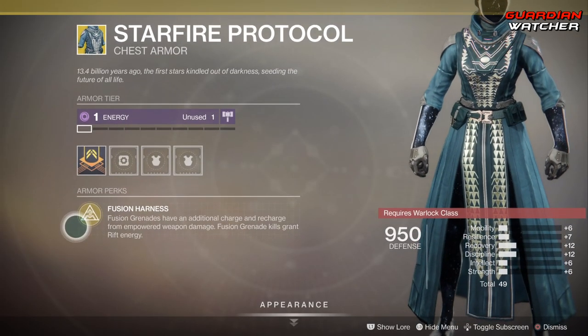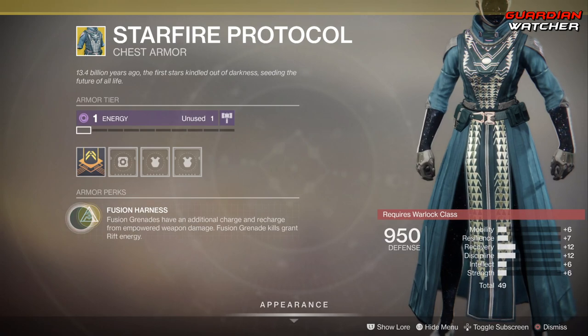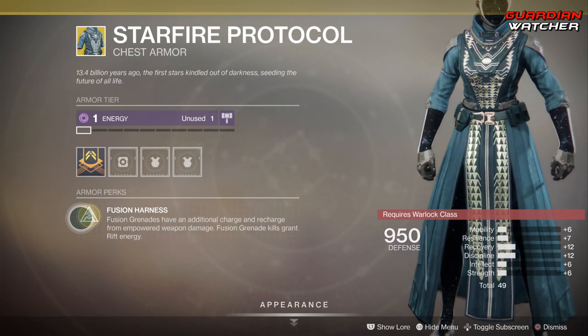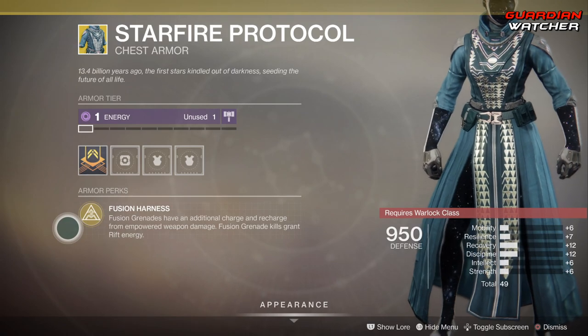The intrinsic perk on the Starfire Protocol is Fusion Harness — fusion grenades have an additional charge and recharge from empowered weapon damage, and fusion grenade kills grant Rift energy.